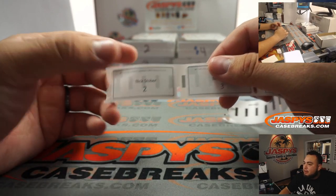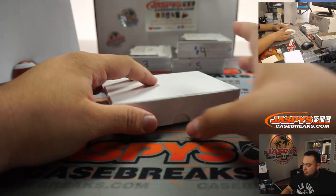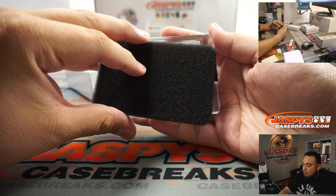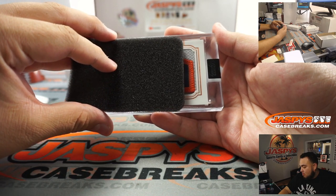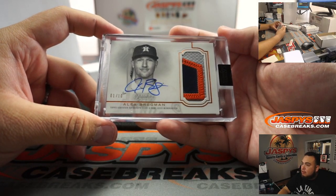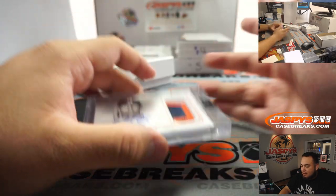Nick, time to pull your heat, buddy. Box two. That's Alex Bregman, Houston Astros, 1 out of 10. There you go. I know someone that might be interested in this, Nick — and he's watching right now.